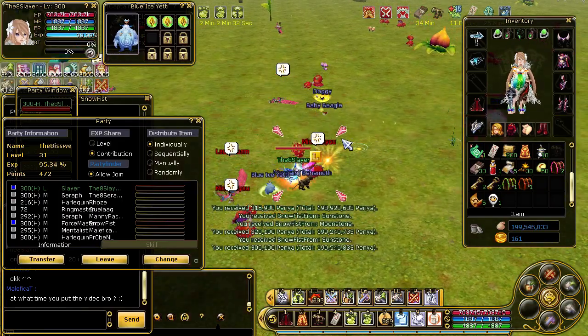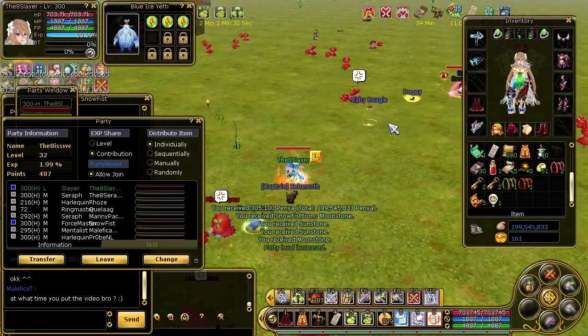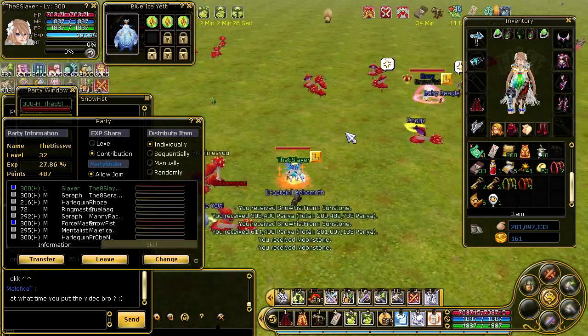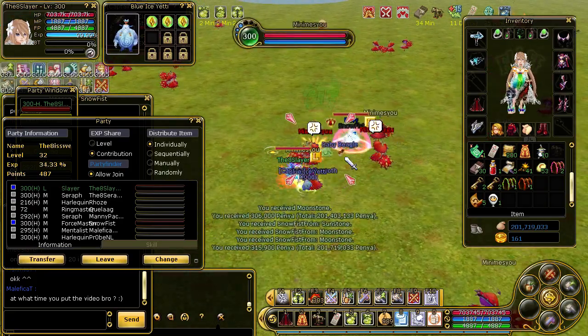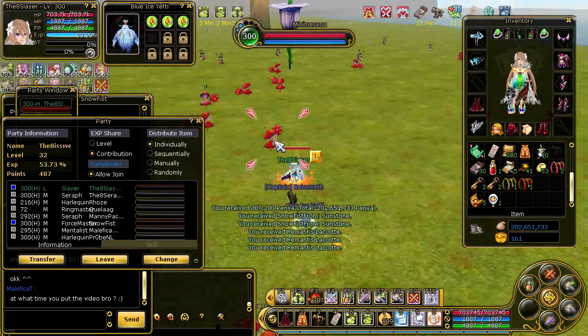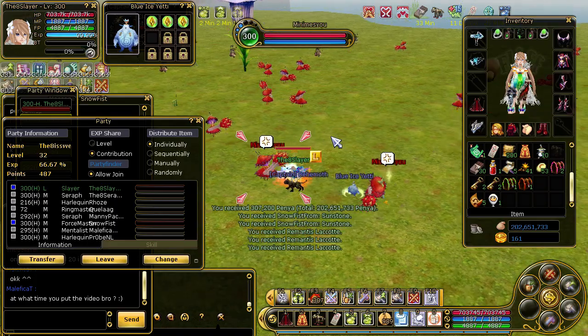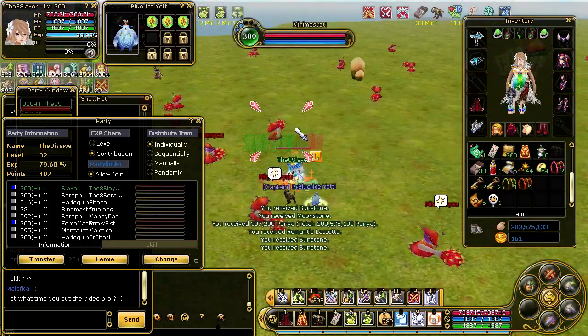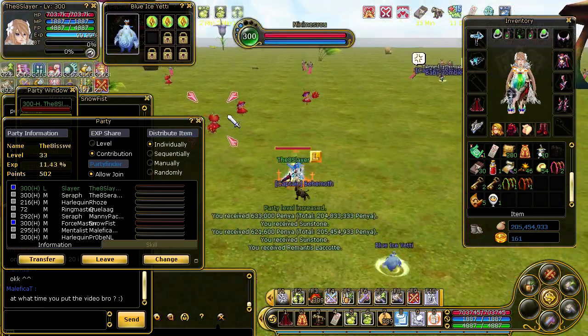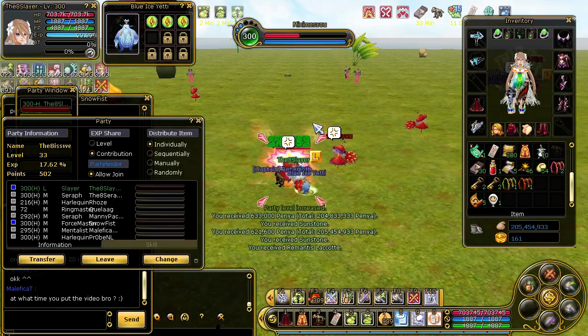Let's hit level 30 and then we're done here, then we're gonna go to the Cove. They're dying so fast, they don't even know where to go. Let's stop - it's 200 mil, 201 mil, 202. Well it's not too bad, I could probably make a parent in 5 minutes. It's really not too bad.